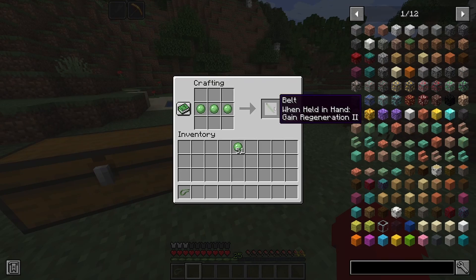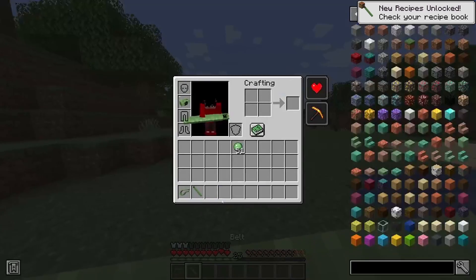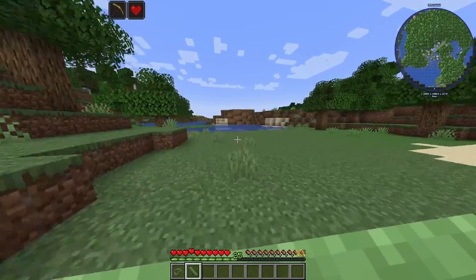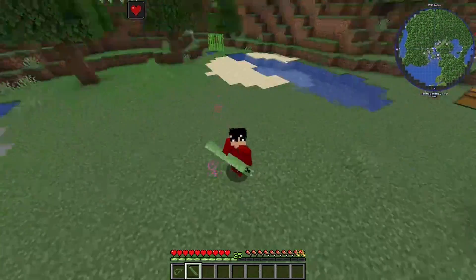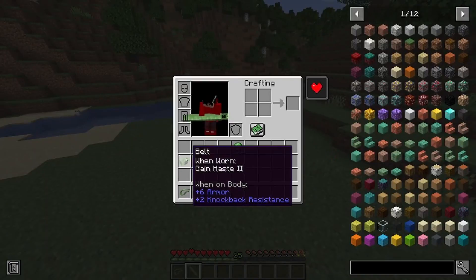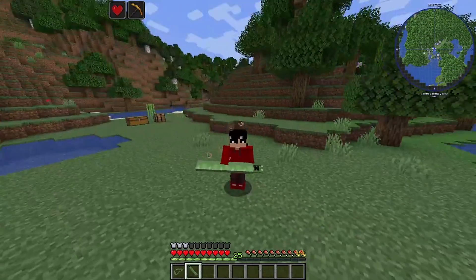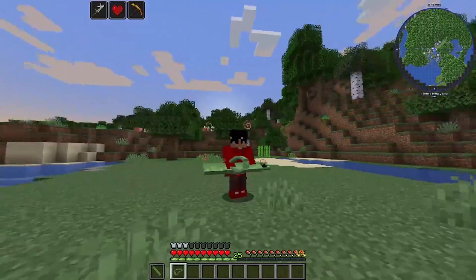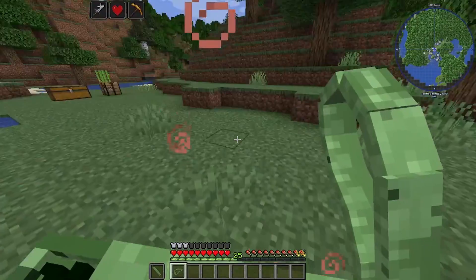The last one is the Holding Belt — whenever you hold this you get Regeneration 2. Here's what it looks like. You can hold all of these at once: put the Holding Belt in your offhand and the Sharp Belt in your main hand, and you get really overpowered. You can also enchant them.